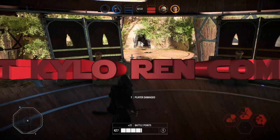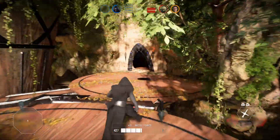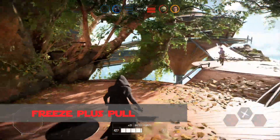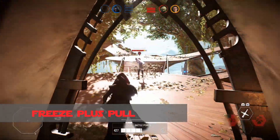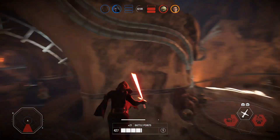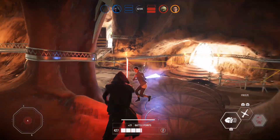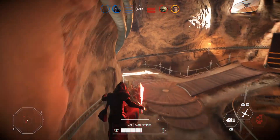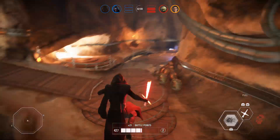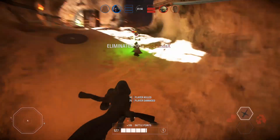Now let's move on to the best Kylo Ren combos to dominate the battlefront. Freeze plus Pull: This is usually a waste of your abilities, but there is one situation when it's worth using — if you are fighting one or several powerful enemies and you can freeze them, do it, then position yourself to use Pull to throw them off a ledge.